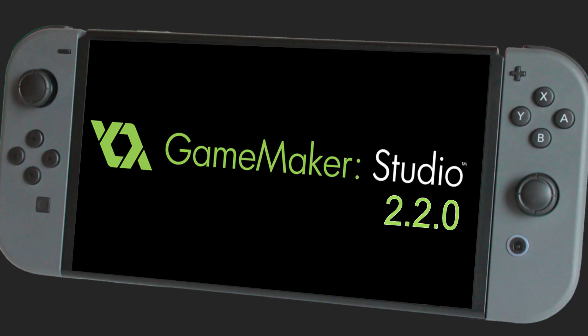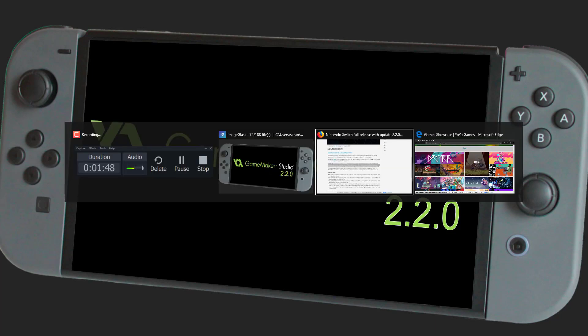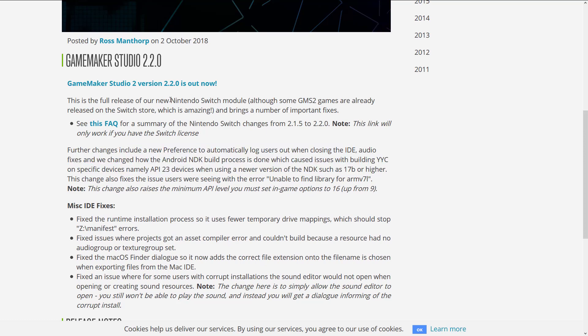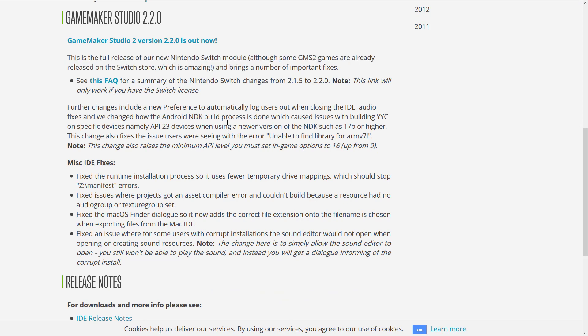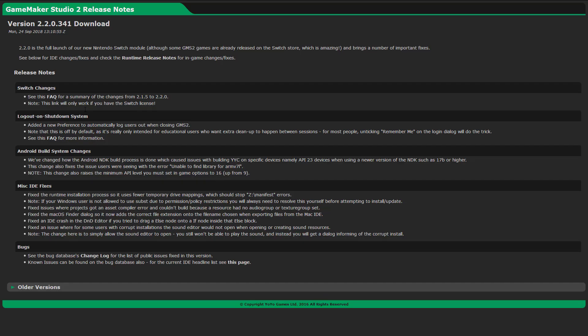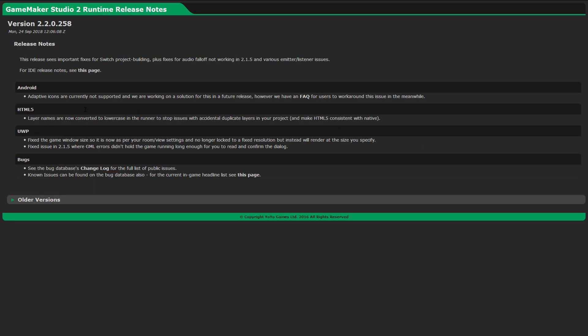By no means is it free, and we'll get back to that in a second. But let's first talk about the 2.2.0 release — we're not going to set the world on fire with this one. Outside of the full release of the new Nintendo Switch module, and there are already some GameMaker Studio titles up on the Switch store, the rest of it is pretty boring. Further changes include preferences to automatically log users out when the IDE closes, audio fixes, and changes to how the Android NDK build process works — specifically Android API 23 on NDK 17B. They broke the release notes into two sets: one for the IDE and one for the underlying platform, but again it's mostly bug fixes at this point.